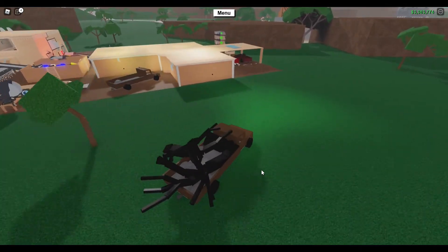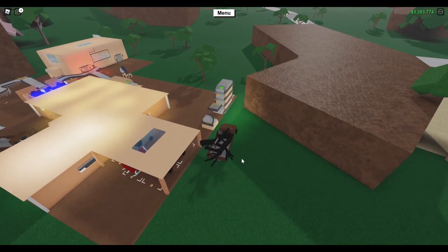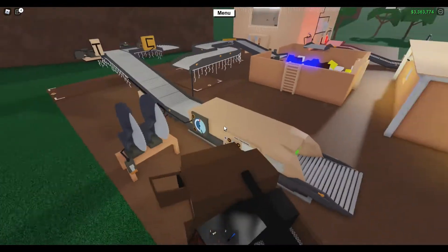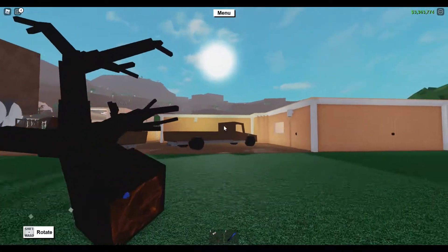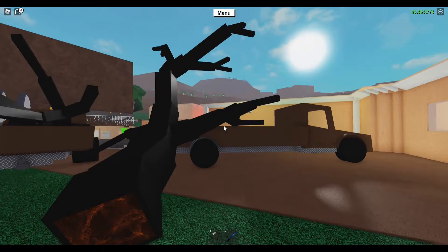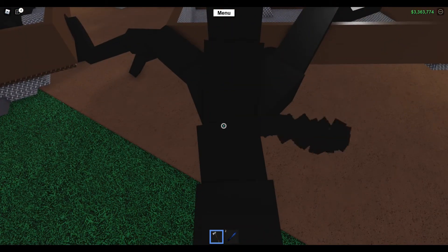Oh, is there a player? Whoa! An exploiter in this server? Really? I hope that exploiter doesn't do anything. He left my base, so later I'm going to have to go check what happened. He's probably just checking it out, but come on — why an exploiter right now when I'm getting spook wood?